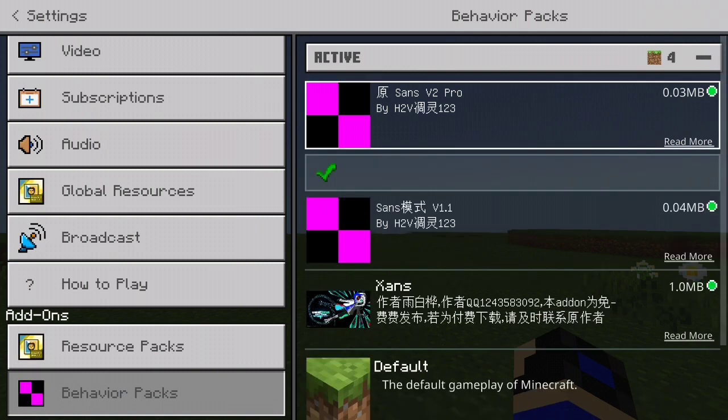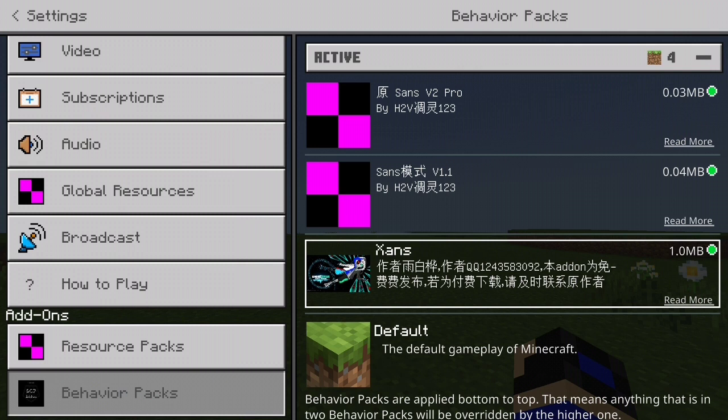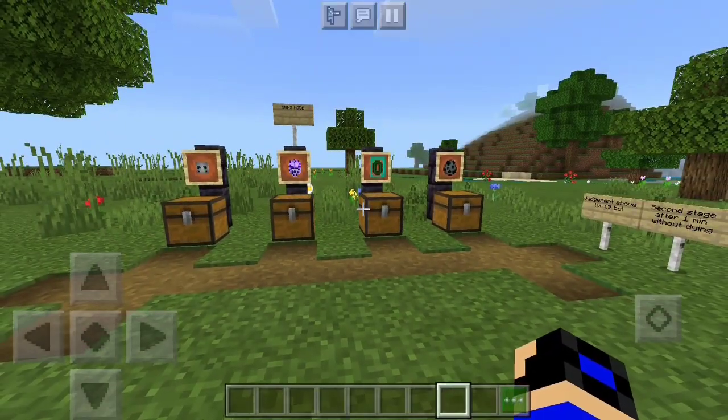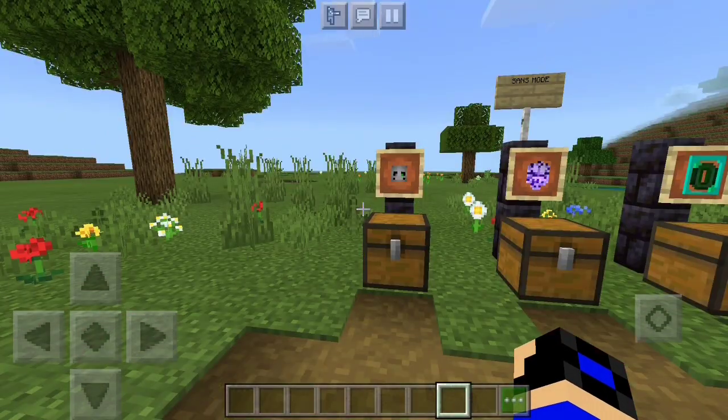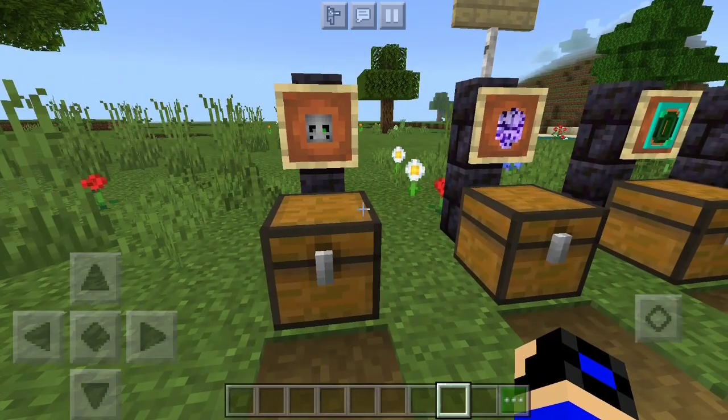We have the Sans add-on, which is the first one. The second one is Volume 2 Pro. We also have X-Sans — I don't know how you say his name. The creator will be down in the description as always, and you can go download the add-on and learn more about it. I'll say first of all, I never played Undertale before. I just know Sans and his music, mostly because of the memes that have been going around the internet.